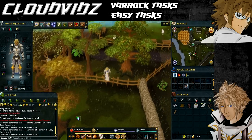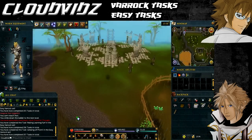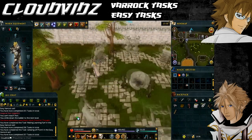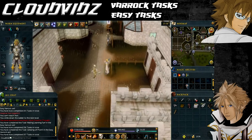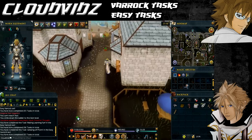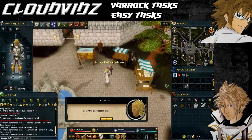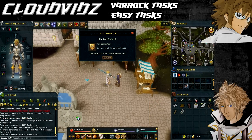The next one is Read All About It, and that's to buy a copy of the Varrock Herald. Head to where the Varrock Fountain is — you can teleport to the lodestone or walk back the way you came. There should be a guy nearby selling newspapers; talk to him to buy a copy of the Varrock Herald for 50 coins and it will come up saying task complete.